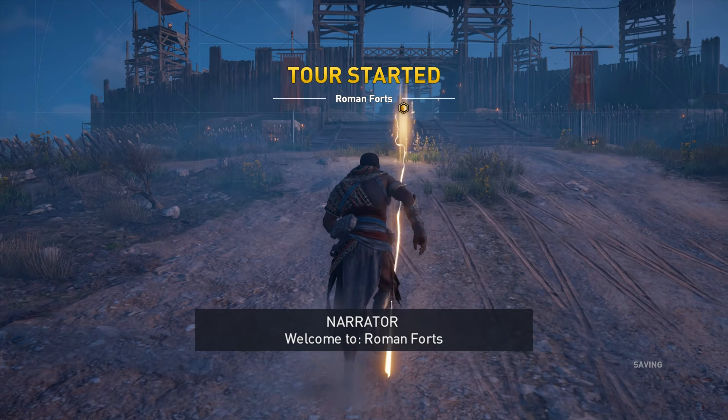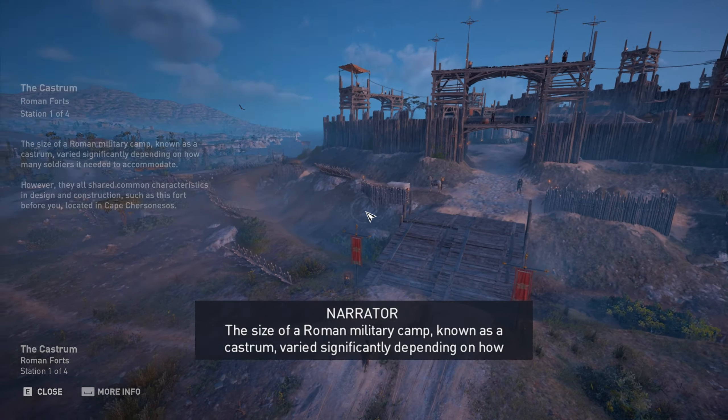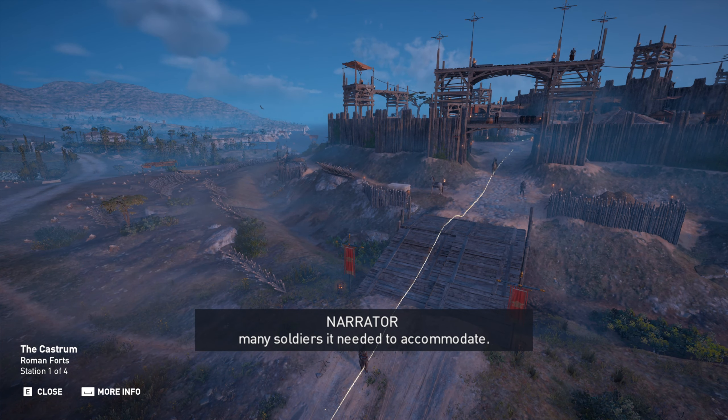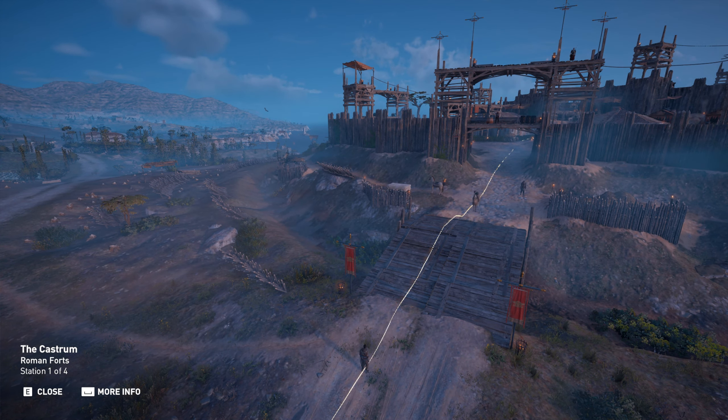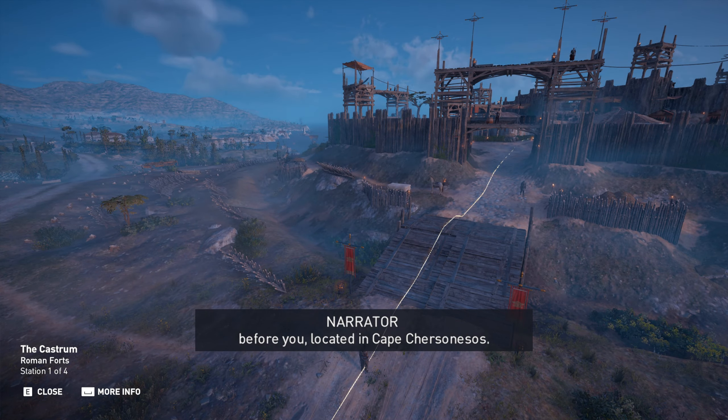Welcome to Roman Forts. The size of a Roman military camp, known as a castrum, varied significantly depending on how many soldiers it needed to accommodate. However, they all shared common characteristics in design and construction, such as this fort before you, located in Cape Chersonasos.